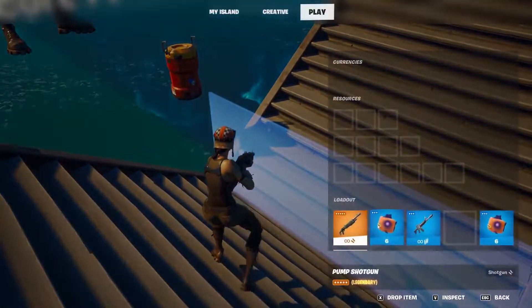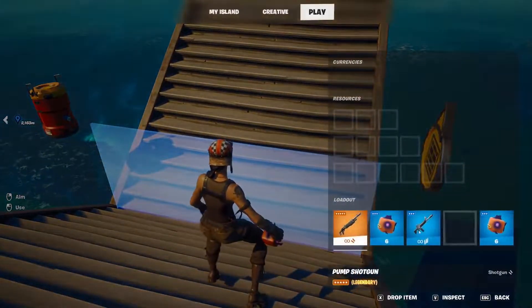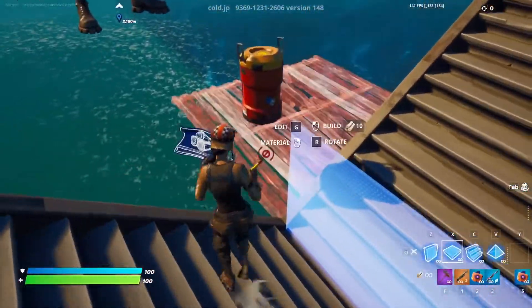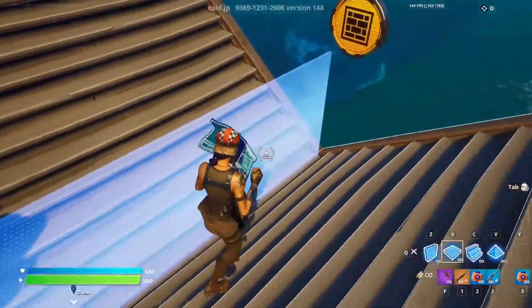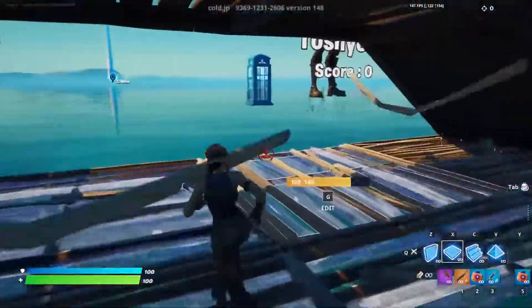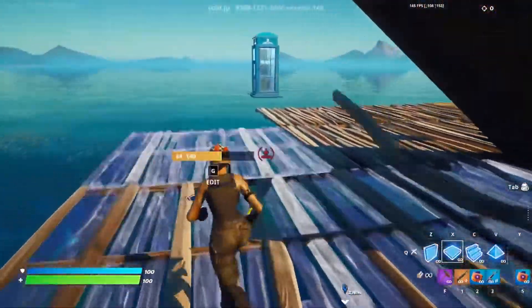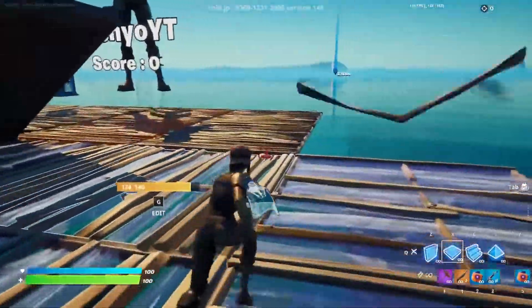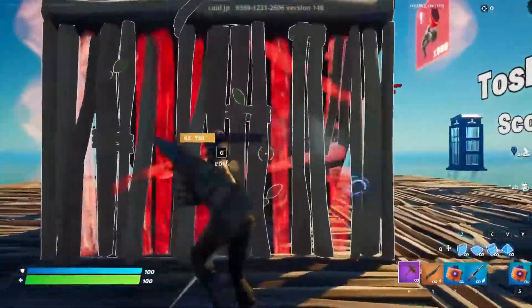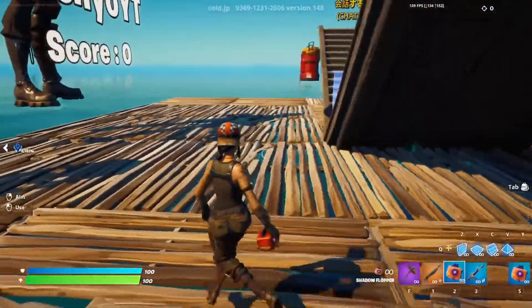Once you've respawned, go ahead and start the game, then instantly pick up the Shadow Floppers because they will de-spawn after some time. As you guys can see, I've now picked up two Shadow Floppers. Once you've picked up two Shadow Floppers you are good, as they will all de-spawn. Now go ahead and build the same thing that I'm currently building — build a platform that extends two pieces into every direction. Then go ahead and build this big platform right here.